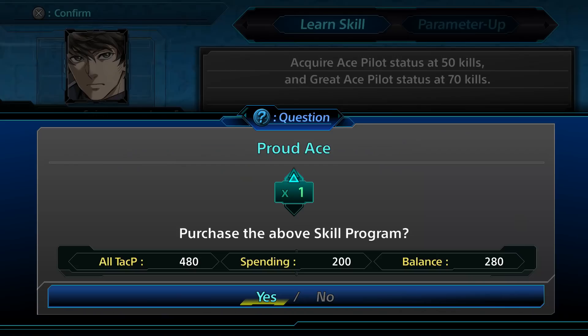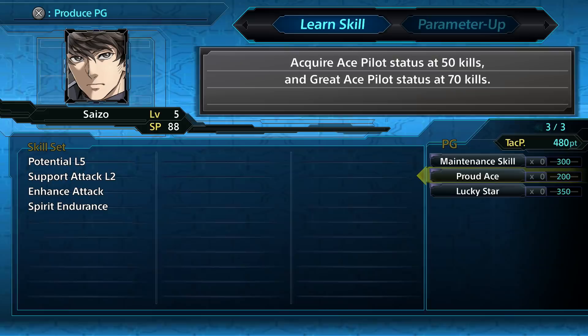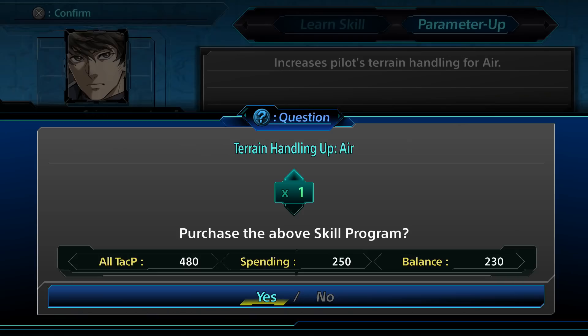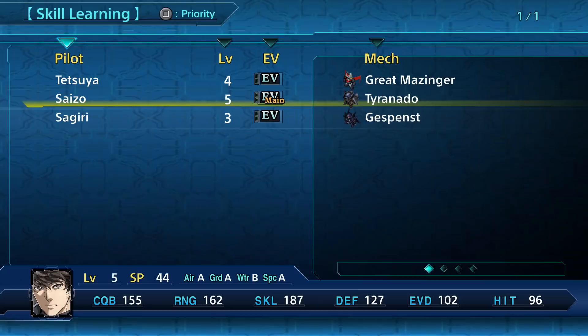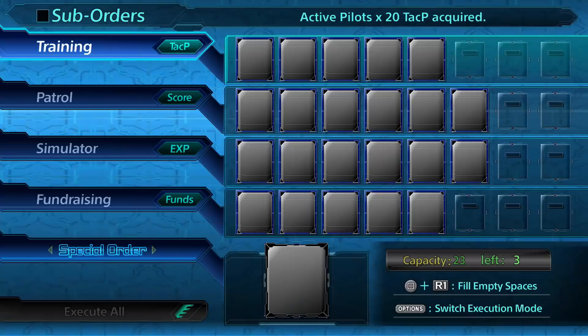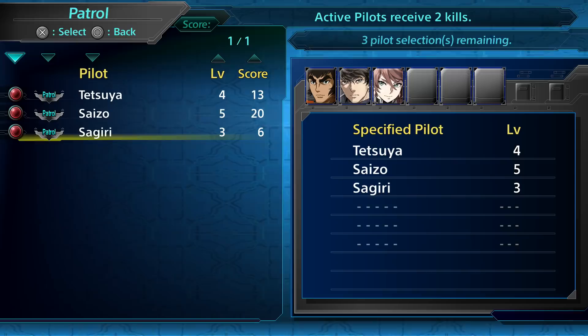If you want Proud Ace for everyone, go ahead — I can only afford two right now, but I could buy like 20. You can also do that with parameters and stuff too. I want to make him an S in air combat — I'm not going to, but I could. We also have Side Plan here. I keep sending everyone on patrol because it gets your score up. I don't quite remember if we need 50 kills to get aces or just 50 score, since it's slightly different — you get score for other stuff too.